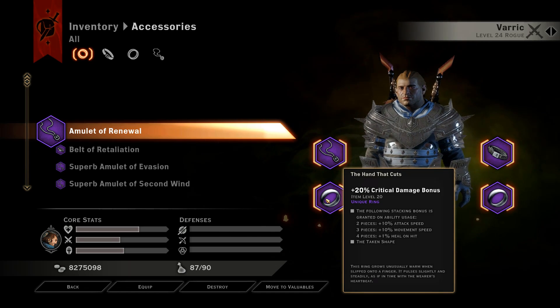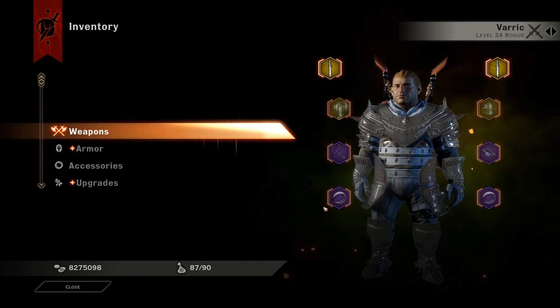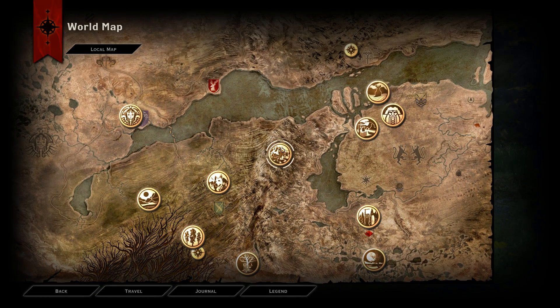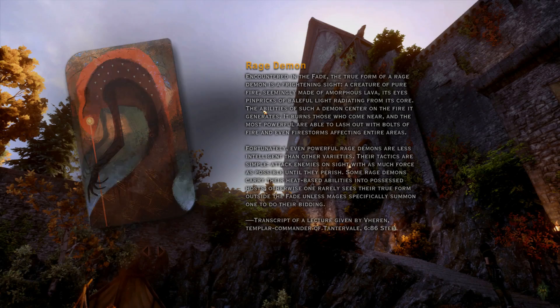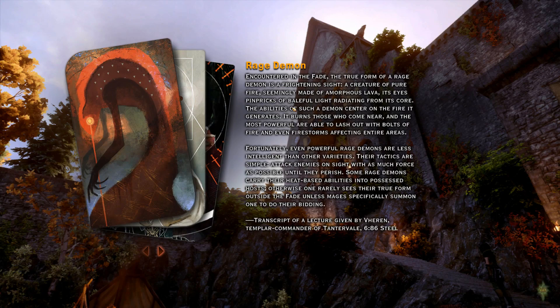Now I know some people may not have the hand that cuts and the other belt, so if you don't have these, I suggest replacing the hand that cuts with another crit ring and replacing your belt with a defensive belt. This will give you the exact same amount of crit with only a little 20% less damage, although you will gain the defenses that you may need.